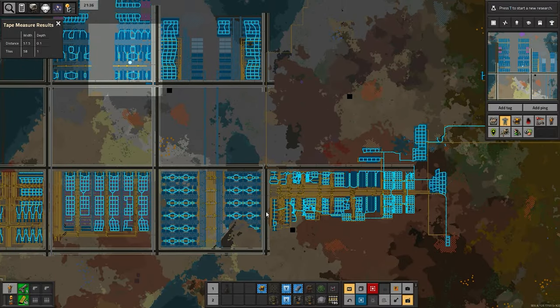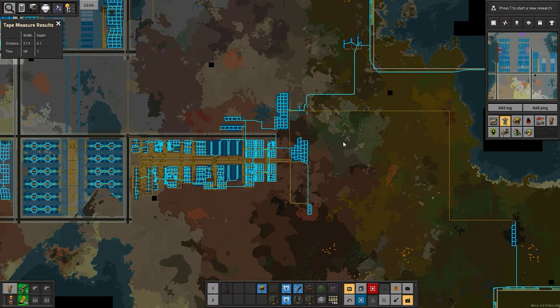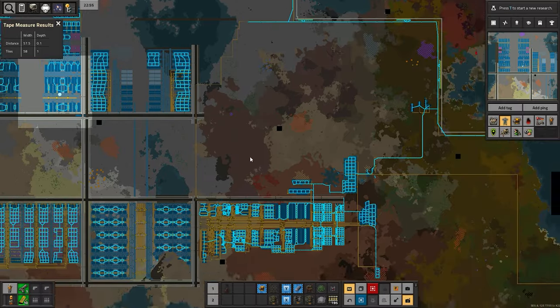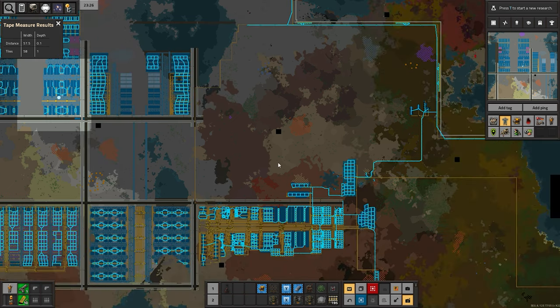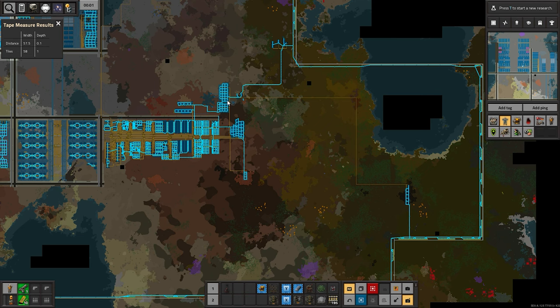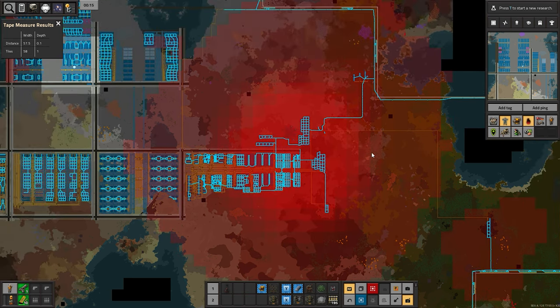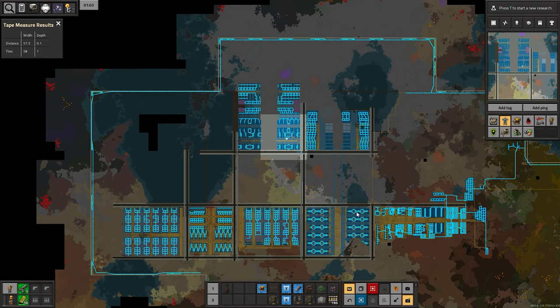My starter factory was fed by a decent patch of coal that's now mostly gone, and I didn't have other patches to exploit. So I had to turn off the starter factory for about four or five hours while I built this chemical-gas block — I was focused on it and didn't want to move away. I built some coal mines and routed that back through the steam engines to get power back. The starter factory is now switched on and creating noise again, which means the biters are coming.